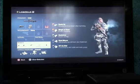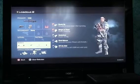As far as my perks, I've got Ready Up, Sleight of Hand, Quick Draw, Dead Silence, and Off the Grid — just so I can stay hidden that much better.